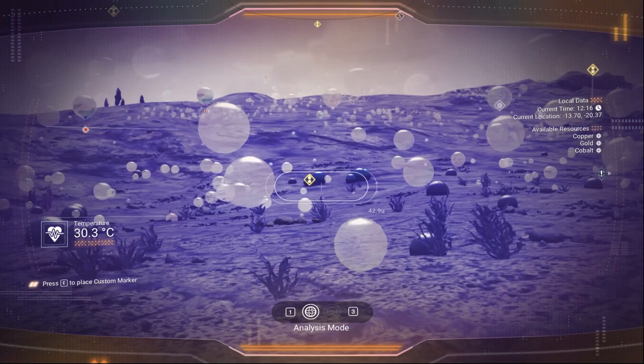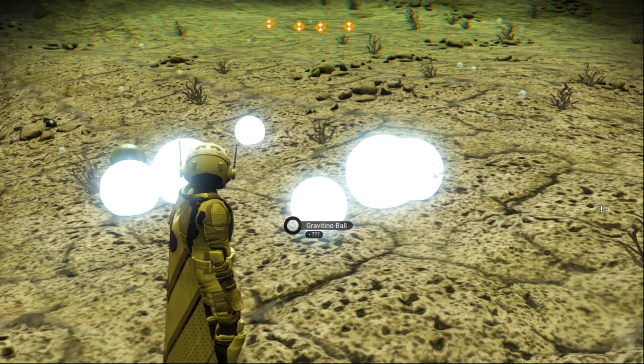You will find it next to the space station. All you have to do is just go to it. If you try to scan, you will see something called Gravity Balls — it's all around the planet.